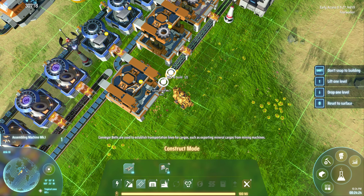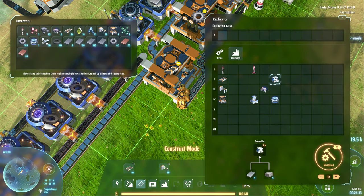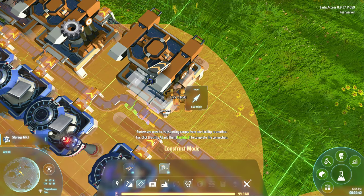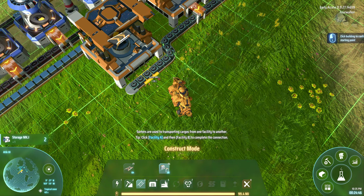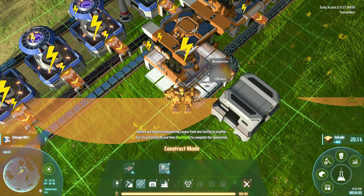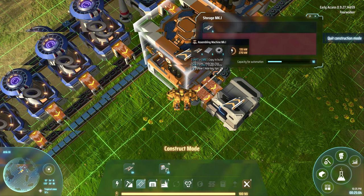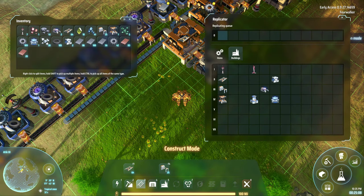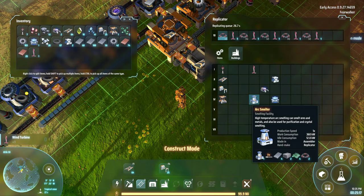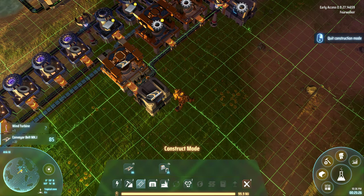As far as research goes, I started strong but really all I wanted was belts, smelters, and factories — that's all you need for the first half hour to hour of the game. I've hand crafted the 100 blue science packs it takes to unlock logistics for the splitters. The splitter is the most useful item in the game; I use them a little differently than most people, and you'll see that in my next video.